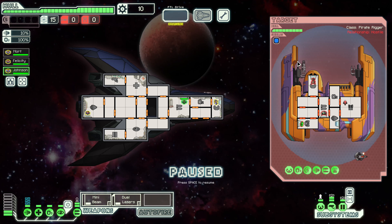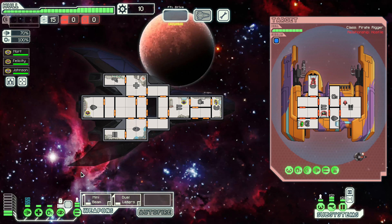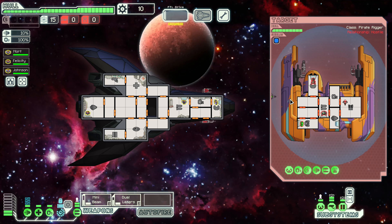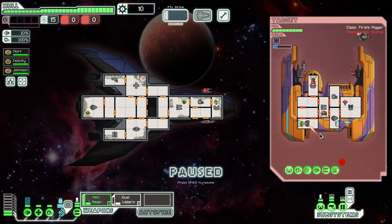Let's go ahead and dodge their damage right away. Do we use a cloak? Yeah, I think we do. We're going to use this as liberally as possible — we're going to try and do everything we can to stay alive. They have defense drones, so that would not help us, but not hinder us either. So let's wait for the dual lasers and the mini beam to come up and take down their shields.